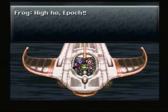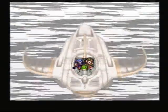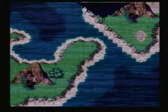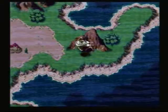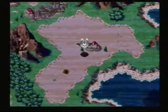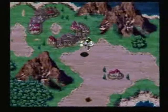Full speed ahead! Hi-ho, Epoch, away! Alright, so now that we have a flying Epoch, we have access to an area that we didn't have access to before — we actually have access to several areas. Now we remember this place, and as you can see, there's something new here: there's a sinkhole in the desert, but that is going to be for another time.